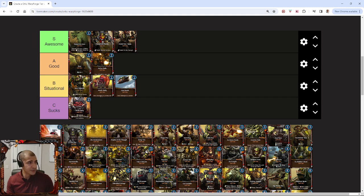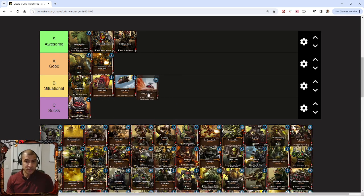Next up, we've got Cloud of Smoke. Cloud of Smoke is actually a good card, but I'm going to put it in situational only because you can't just play it in every Ork deck — it does need you to build a deck around mechs to have a decent amount of mech synergy. When you've got the mech synergy, it's a good card — it would be an A-tier card in any mech build. But overall, when talking about the Ork faction broadly, I'd say it's situational. There are many decks you'll build where you don't need it.